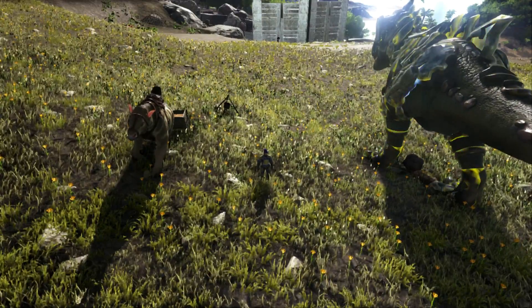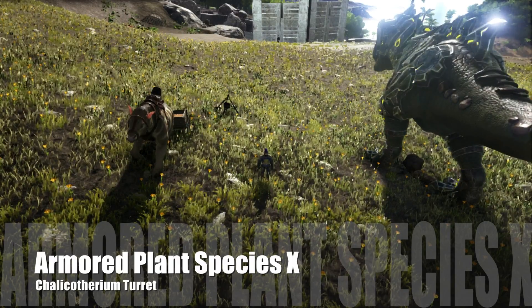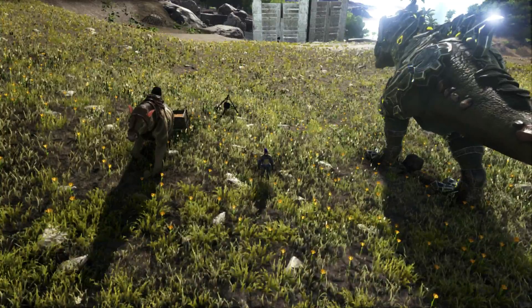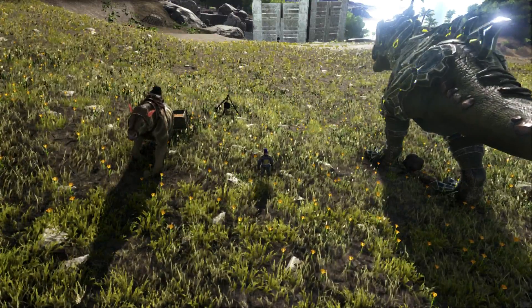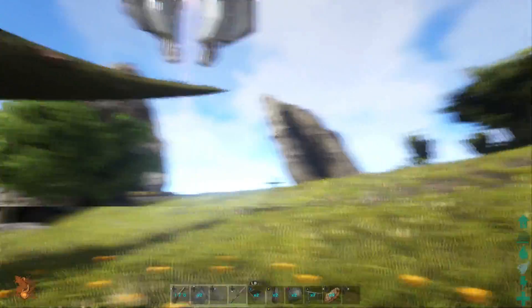Hello and welcome to another episode of Lemur's Corner! We're going to be talking about different defense types — the Calcotherium turret and plant species: how you can armor them, the use for them, and all that fun stuff. So let's go ahead and start off with the Calcotherium turret.